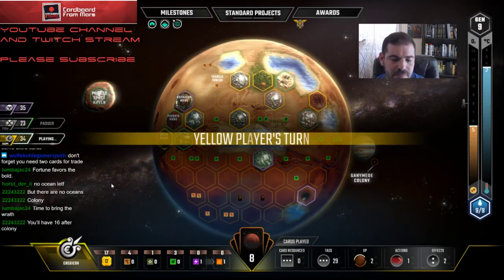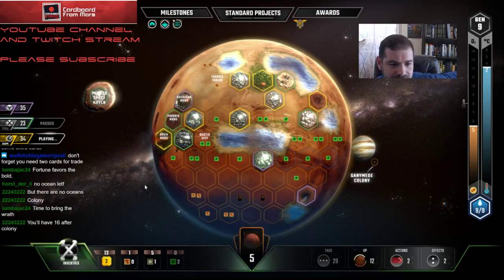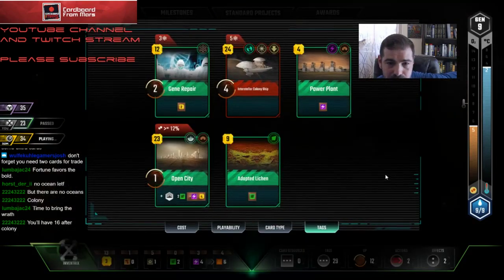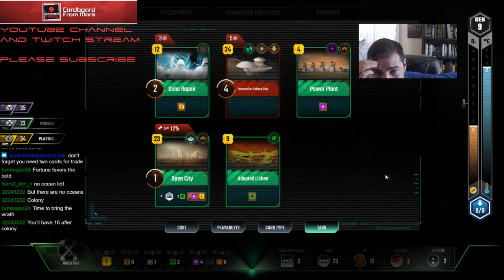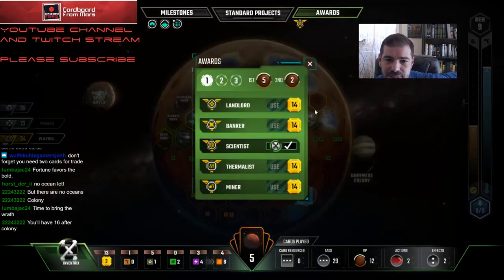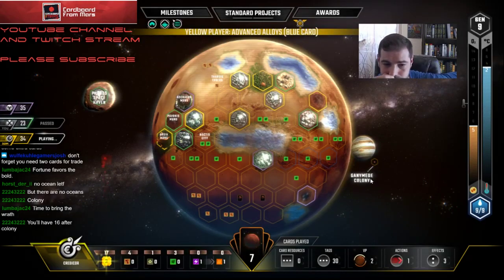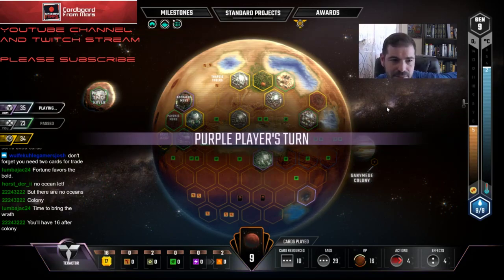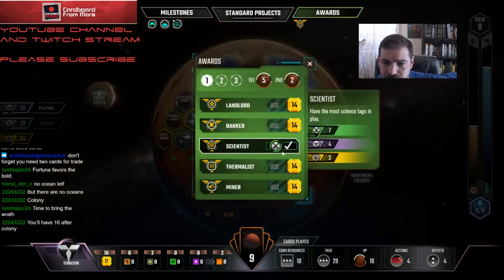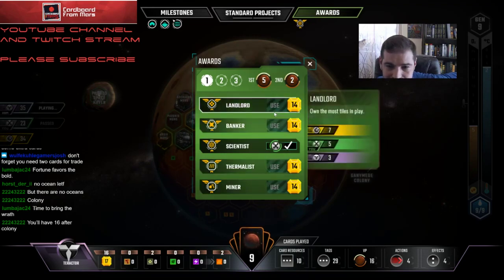I'm just passing here. How much money am I going to have? 23 and 13, so I'll have 36. I could fund both awards. Alloys — yeah, that's probably not going to be that great for him at this point. Maybe he's just trying to get into second on Scientists. Probably going to lose that battle against the guy with AI. Thermalist I should be able to win, and Miner I might be able to win.